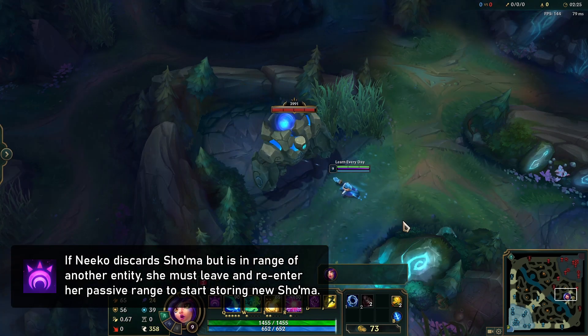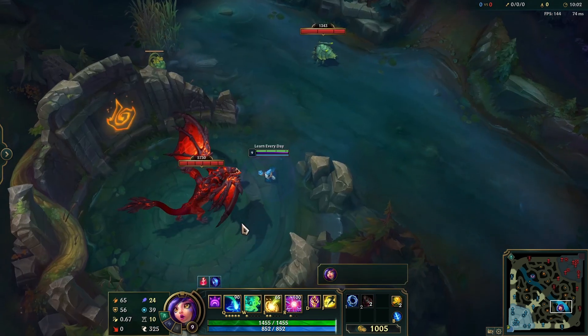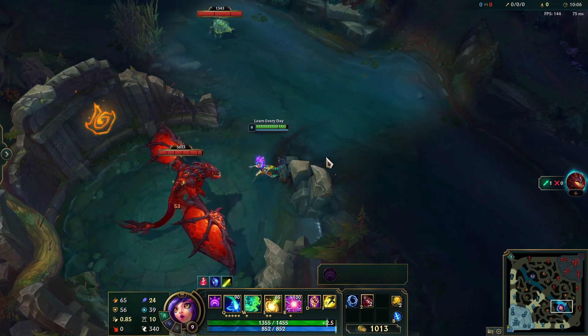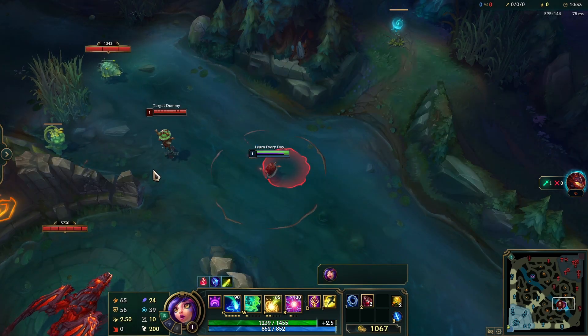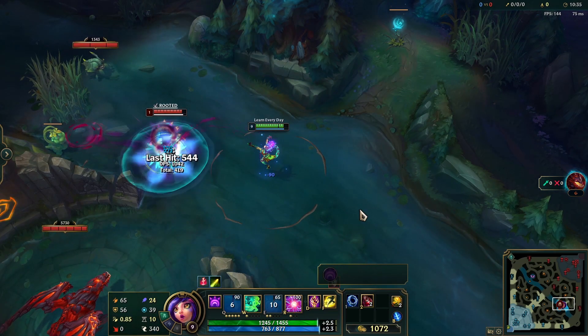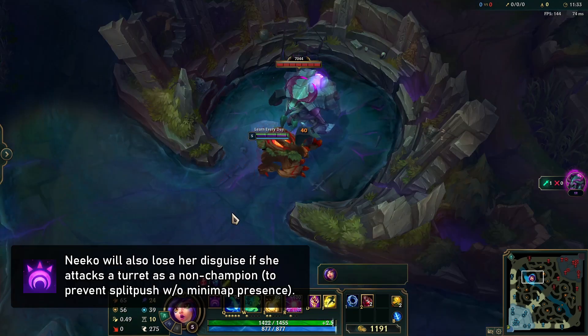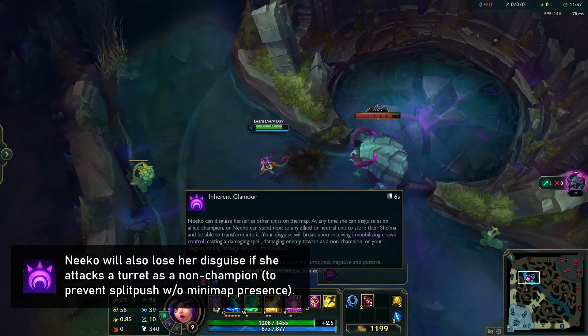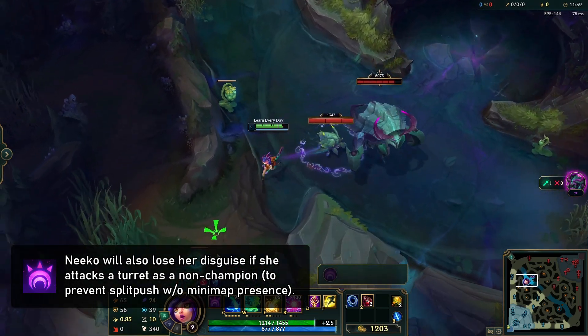Niko is no longer forced out of her disguise by any instance of damage. Instead, she must either be CC'd, or the disguised self must run out of HP. She still loses her disguise if she uses a damaging ability, summoner spell, or item active. If Niko loses her disguise for any reason other than manually cancelling it, her passive will go on cooldown, but that cooldown is now always only six seconds.